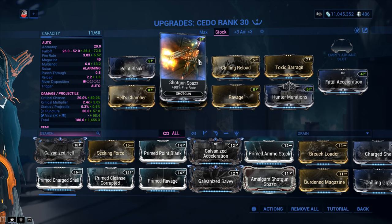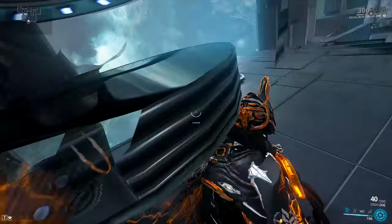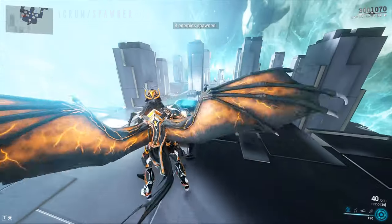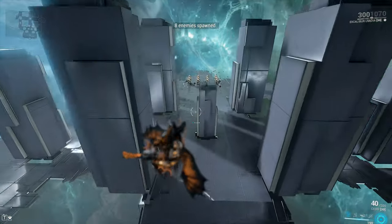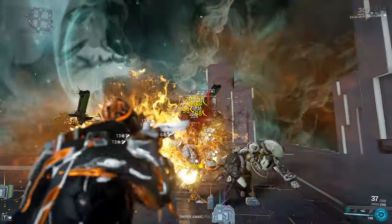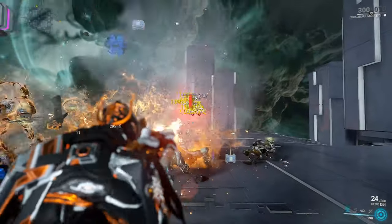Your optional mod, aside from Chilling Reload, is also Shotgun Spazz for fire rate — you need fire rate on this one to fully enjoy it. Just give it a shot and thank me later. Now let's test out the weapon and see how she performs. Level 120 Corrupted Heavy Gunners, as per usual. I'm going to use the weapon exactly like it's supposed to be used — prep them with your secondary fire mode, then go at them with primary fire.